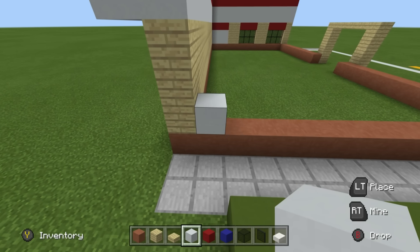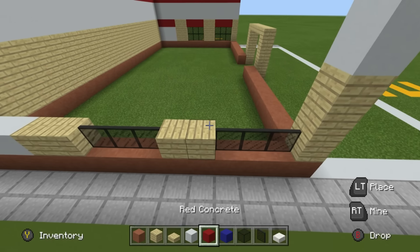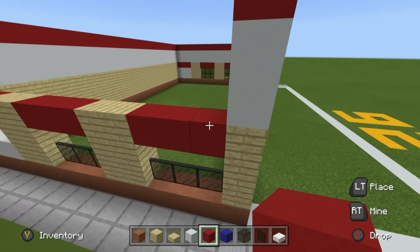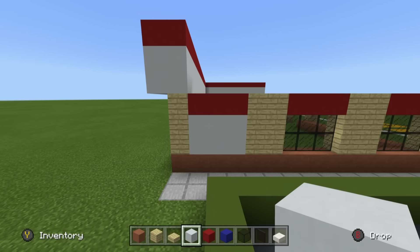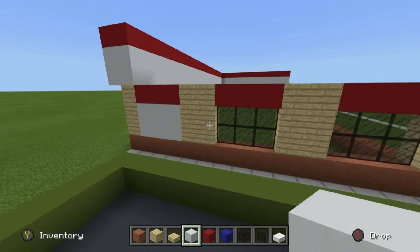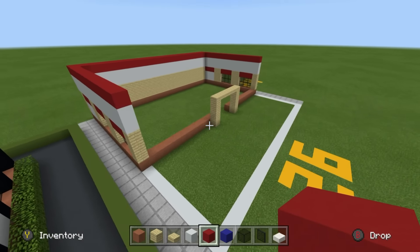Do the same on the opposite side: start from the back, place three white concrete, two birch, three glass, two birch, three glass. Extend up every single birch wood plank as high as the surrounding birch wood. Place a row of red concrete above the windows. You may also notice the white concrete area next to the windows makes the side a bit more interesting - you can add a window there or various pizza advertisements.